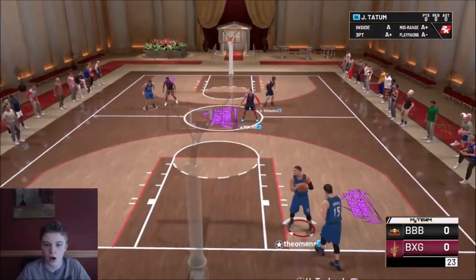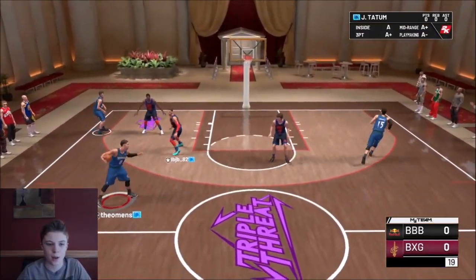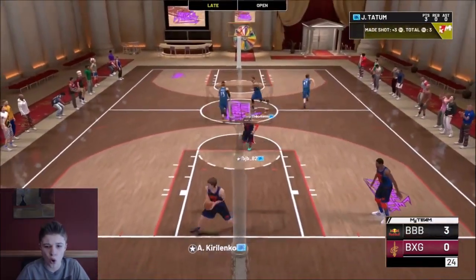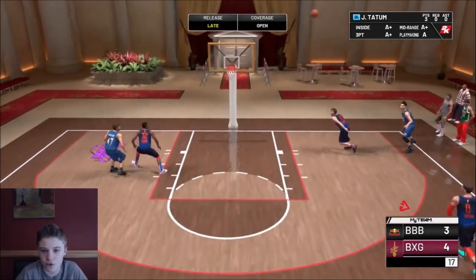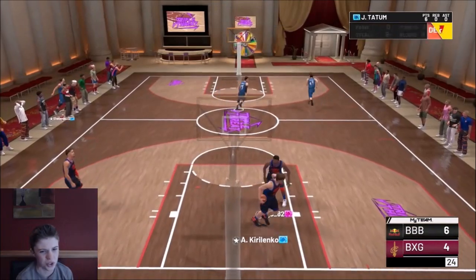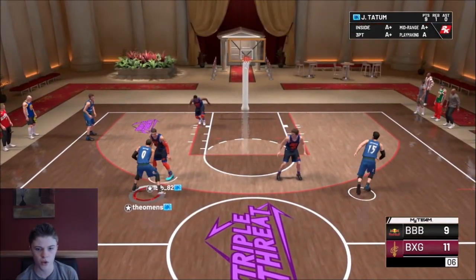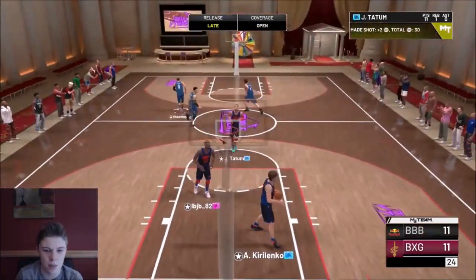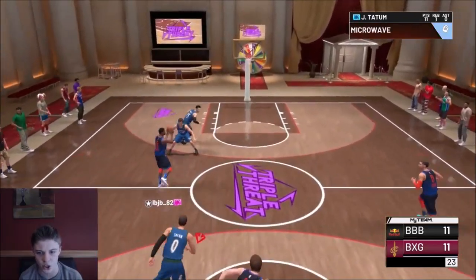Let's go — game number two. Tatum on Tatum. Oh, step back open. Fading — he has difficult shots though, that's still going in. Moving, we got space — let's go, he does not miss, dude. This is the only card where I feel like Hall of Fame difficult shots actually really helps.